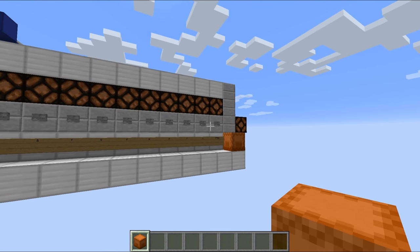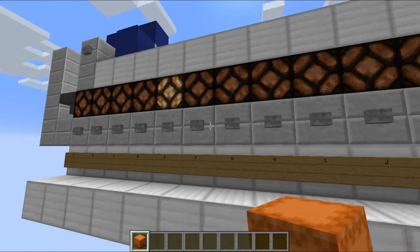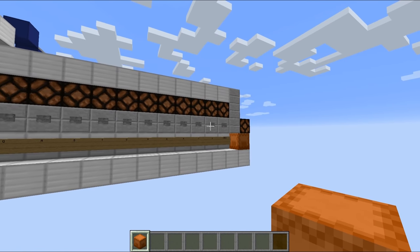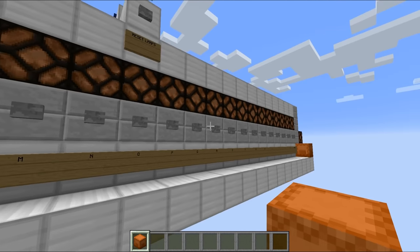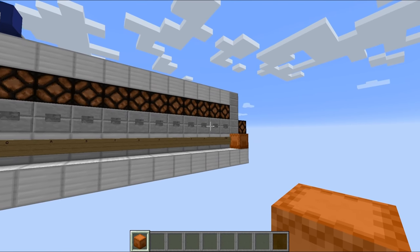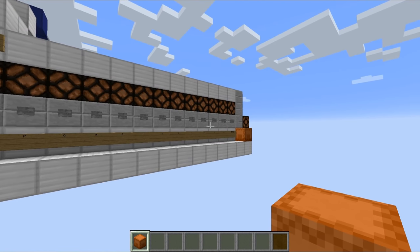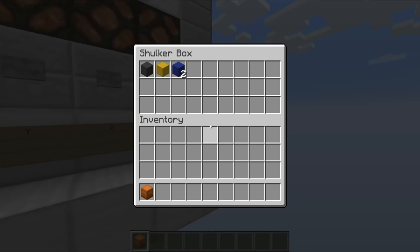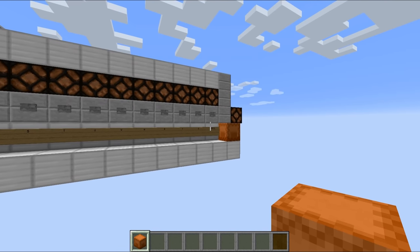You have to place a shulker box on the last hopper and then go to the different letters and essentially use it like a keyboard. The message I'm going to write is 'hello' - very simple. So I just have to press H, E, L, L, O and that will send all of the items from the system through into the shulker box. The good thing about shulker boxes is we can actually pick up that shulker box and it will still have all of the items inside.